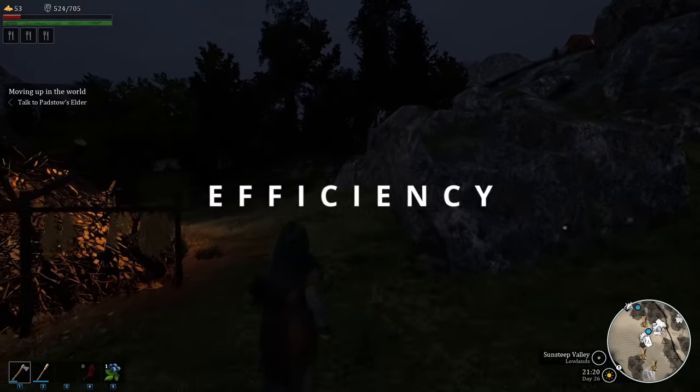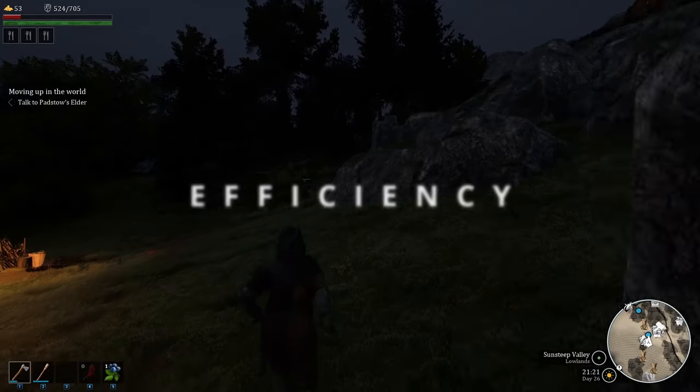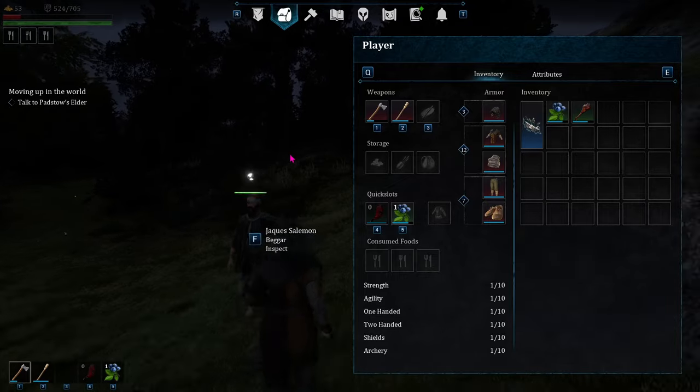While you're walking to your next place, you can hit I to look at your inventory and plan what you're going to do when you get there.